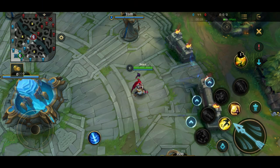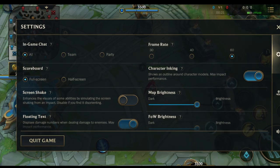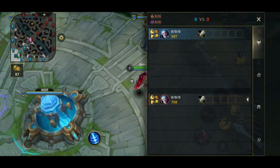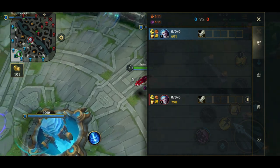The very first thing you should know is that during a game you can go in the settings and choose between two scoreboard display options: full screen and half screen. The half screen mode is harder to read because it is smaller, but it allows you to use the joystick, read chat and see your map when the scoreboard is open.